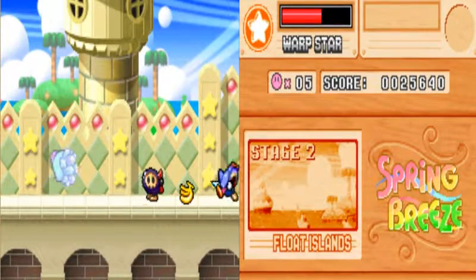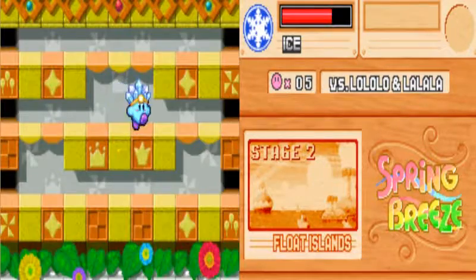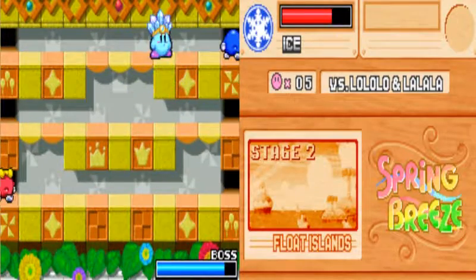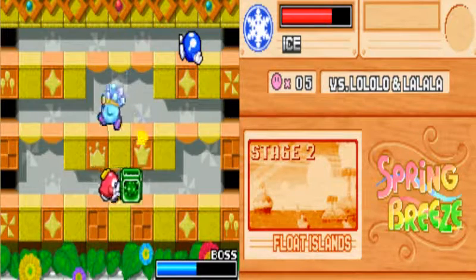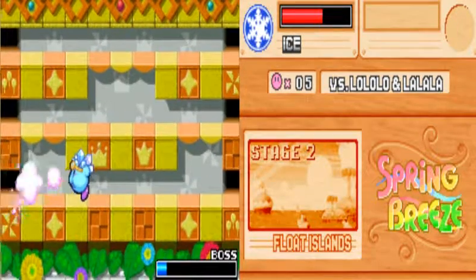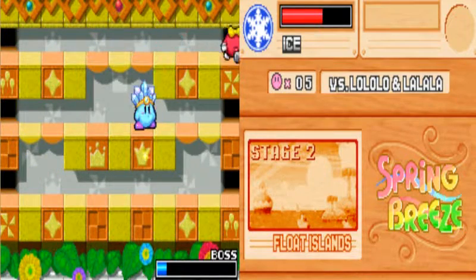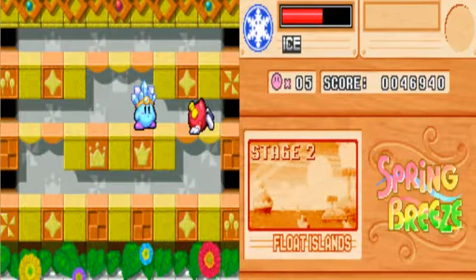Nuke ability — nuke him! Sword's a good ability as well. How hard are you gonna be to fight with Ice? Not very difficult, apparently — he just died. Poor guy just died. Now I'm gonna kill his wife. Come on down here. There we go — level two is beaten! That is another victory in our favor.